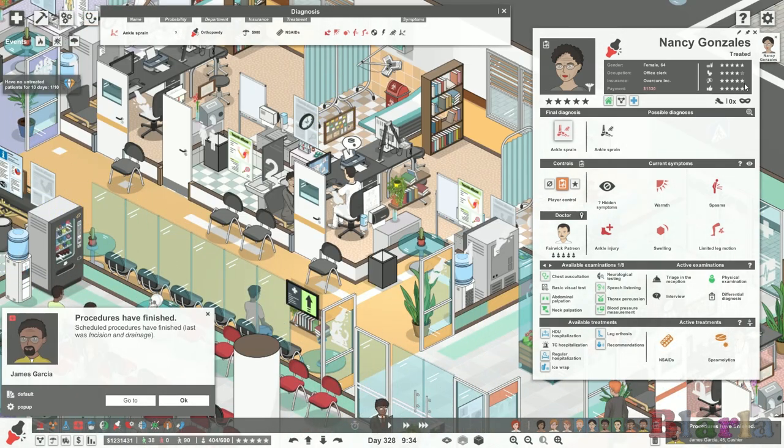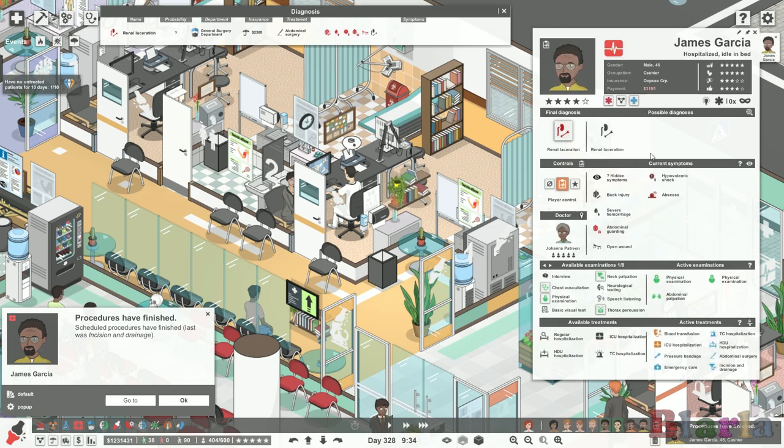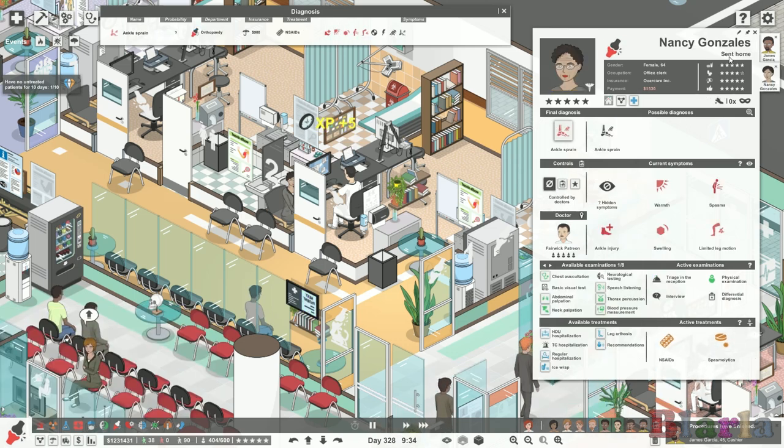She just needs some painkillers - we'll issue those to her. She's also getting some discomfort from spasms, so we can give her some meds for that too. If you don't know what to prescribe, just hover over the current symptoms and it'll tell you what you need. We don't really want to release her until her comfort is maxed out. Her comfort is now up and we can send her home. She'll go to the pharmacy if she needs to.